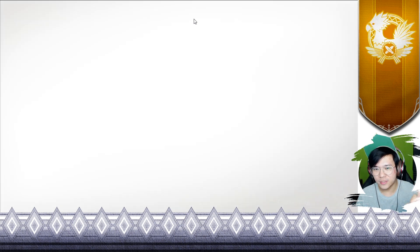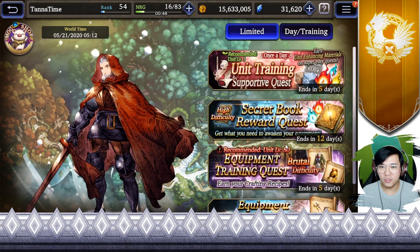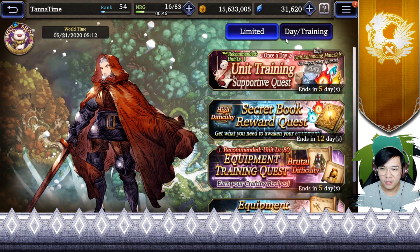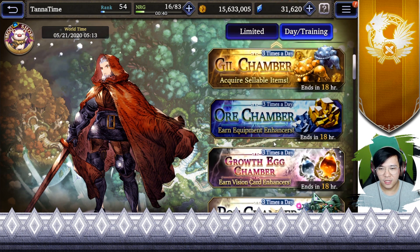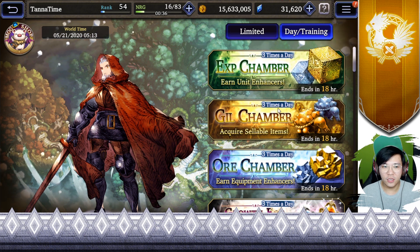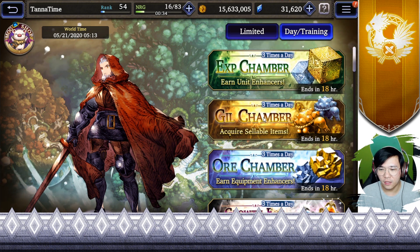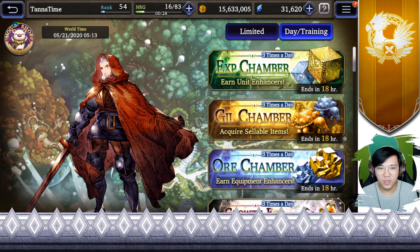Remember to do your three-times daily quest as explained in my previous weekly farming video. I may need to do another one soon because of these new event stages. Remember to do them, especially the pots, growth egg, and the guild chamber. We have a free farm every weekend, so if you are out of guild, try to spam the guild stages on the weekend.